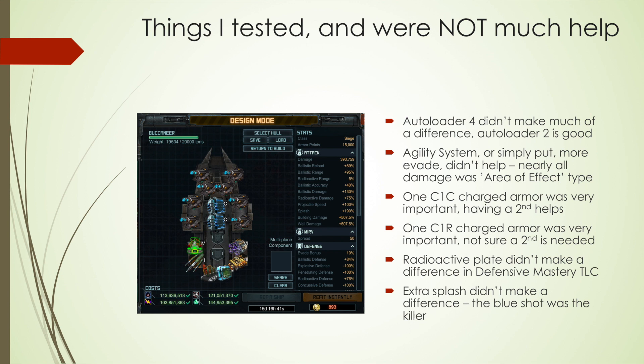Having one radioactive Charged Armor made a big difference on my fleet, so if you can get it, add one to each of your Buccaneers. The radioactive plate — some people said it was working in January and I have videos from other people showing that it was. I checked this time against the Defensive Mastery TLC and it was not, so I'm leaving that out of my builds. If you want to take a risk and put radioactive plates in your ships, go for it — I did not see any improvement. I put it on two ships and it was no better. Focusing on specials that give extra splash is not worth it either. Nuclear Accelerator 2 adds to your build time and gives more splash, but that extra splash doesn't seem to be a key factor — it doesn't hurt, I'm just saying it doesn't help a lot.